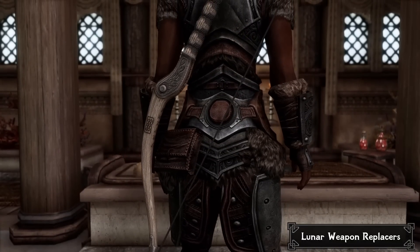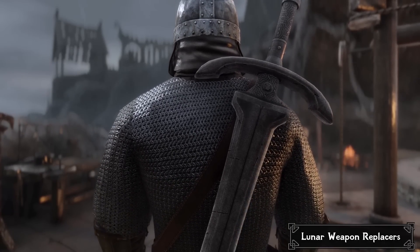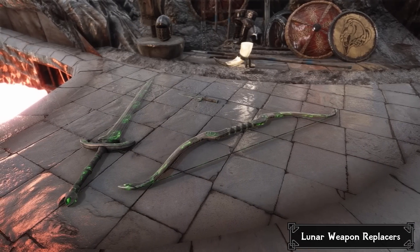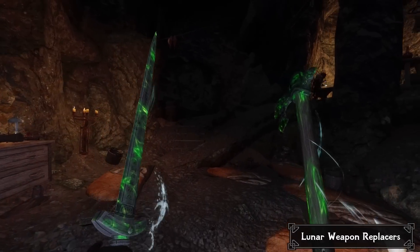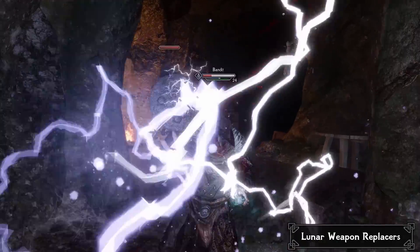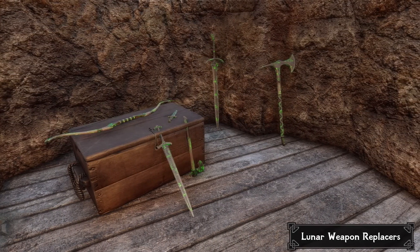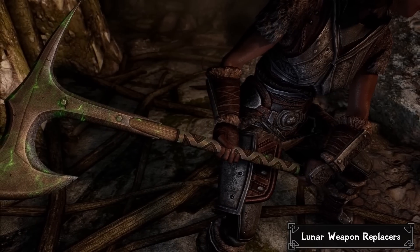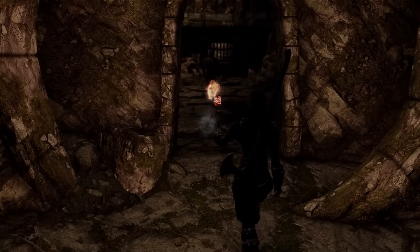The mod includes replacements for the default iron and steel Lunar Weapons, as well as introducing new variants, including a new greatsword, bow, and dagger. In case you enjoyed the Lunar Weapon's vanilla design, the mod has a standalone module which places all the variants within the exterior tower of the Silent Moon's Camp. This mod adds some needed uniqueness to a neglected group of weapons, and I'd highly recommend it.